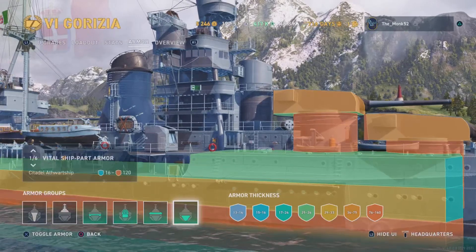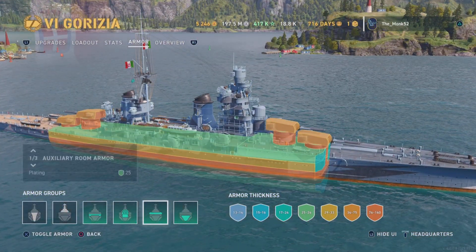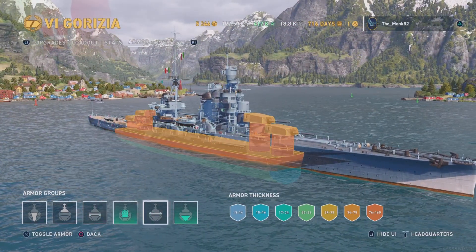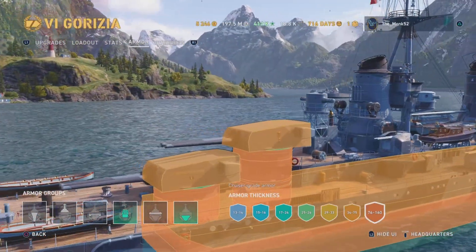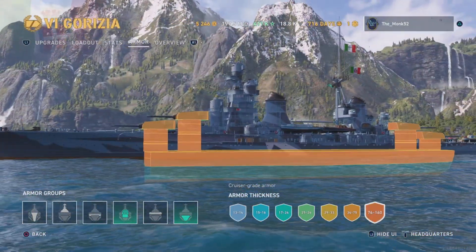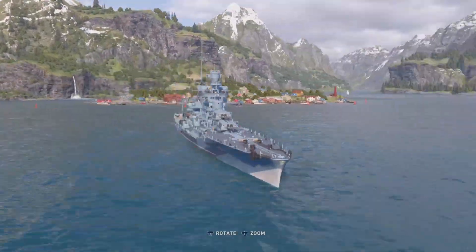The armor belt is not part of the Citadel — the Citadel is exposed here, but you can also use it as an armor belt. In terms of Citadel protection itself, it's actually pretty tanky. But if you're getting broadsided, it's very easy to death-strike. The Citadel is above the waterline, so just be aware of that when piloting this ship.